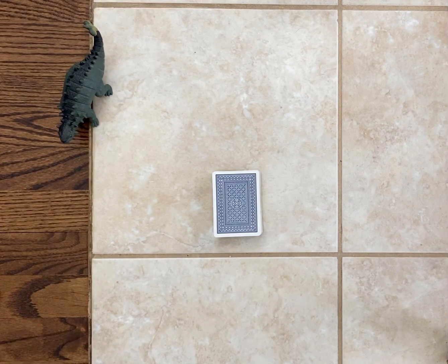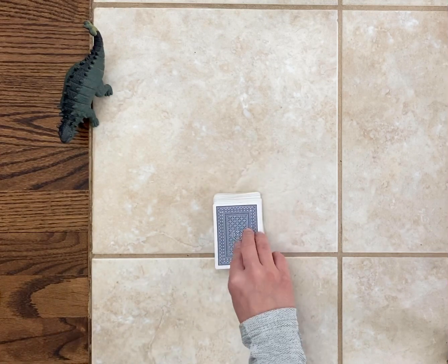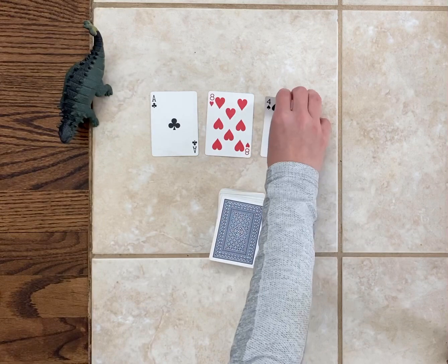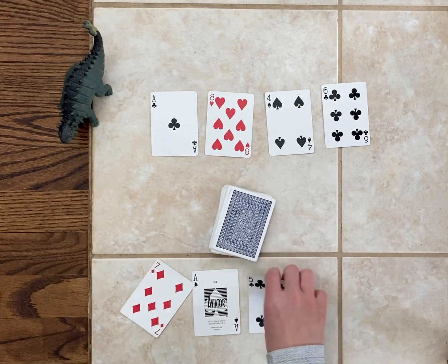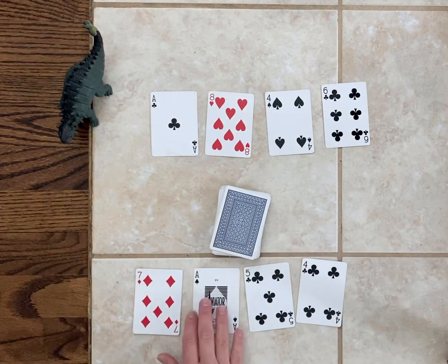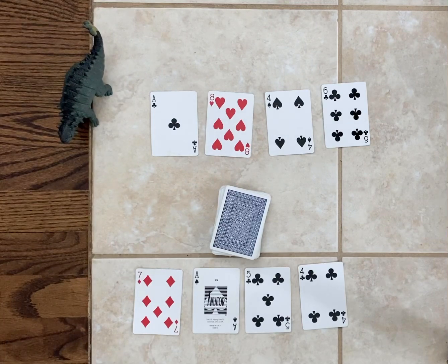Dinosaur and I are each going to get four cards. The object of the game will be to put our cards in order from smallest to greatest. But there's a twist — we don't just get to move the cards around. We take turns exchanging our cards for one from the top of the deck. So we cannot rearrange our cards; we can only exchange them.